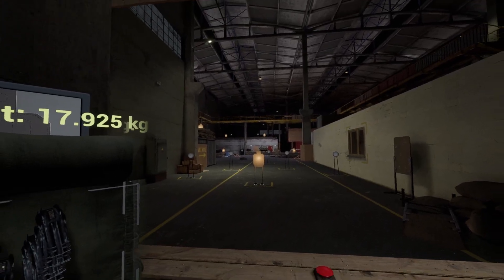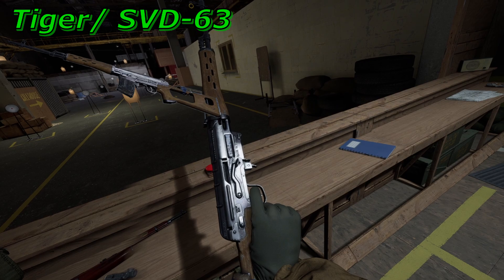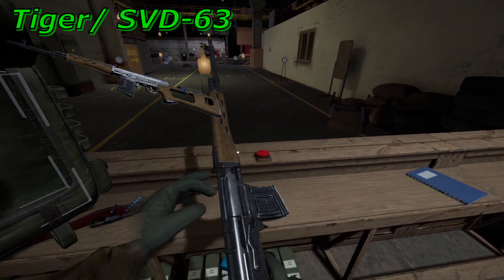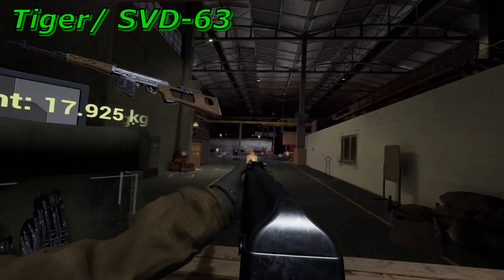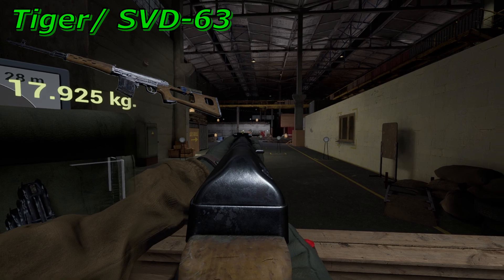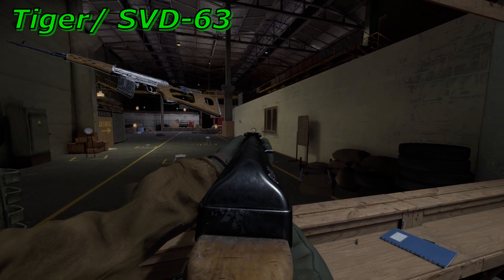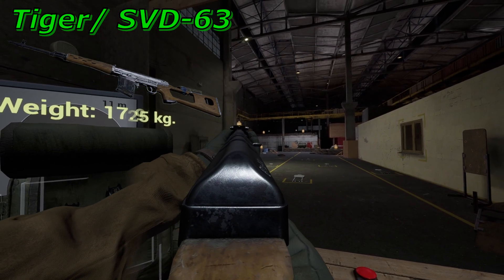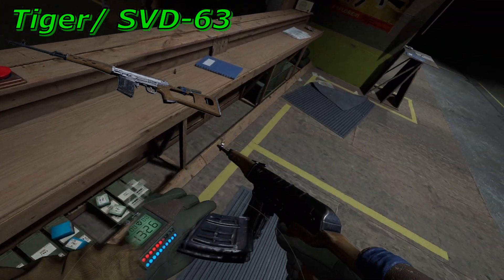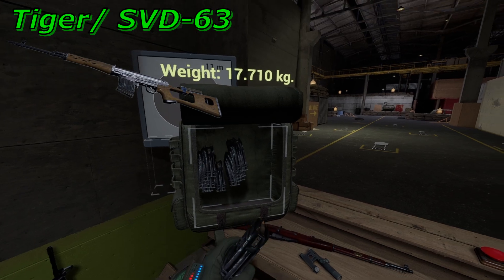The next and final weapon is the Tiger Rifle, or SVD-63. Designed in 1963 by Yevgeny Dragunov, it was made to fill a capability gap for ordinary troops, giving them a long range precision option. Despite its AK-like appearance, internally it's a departure from typical AK design, using a short stroke piston system unlike the long strokes seen on most AKs. It also has a two-position gas regulator that can be adjusted with the rim of a cartridge, which can help the rifle cycle under certain suboptimal conditions. As it's referred to in-game, the Tiger variant of the SVD is the civilian version — the only difference being the absence of a bayonet lug. These rifles are still being produced to this day.